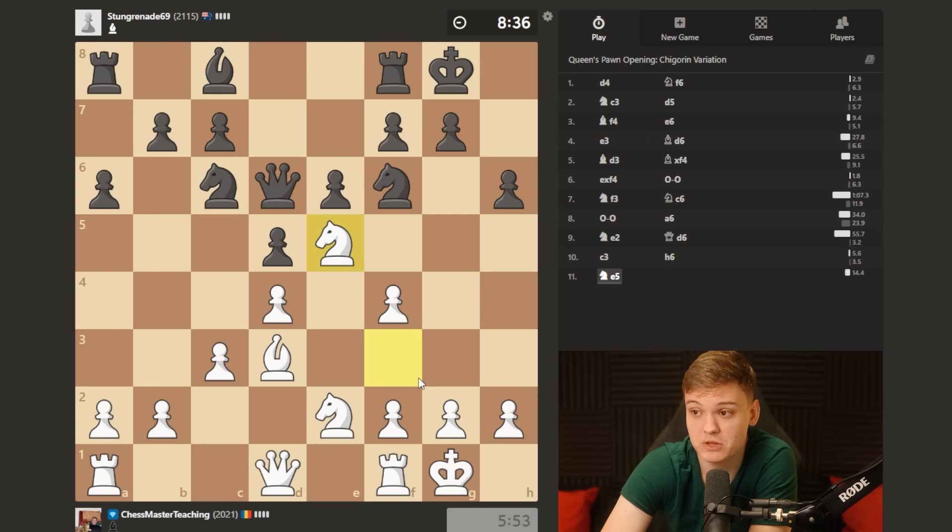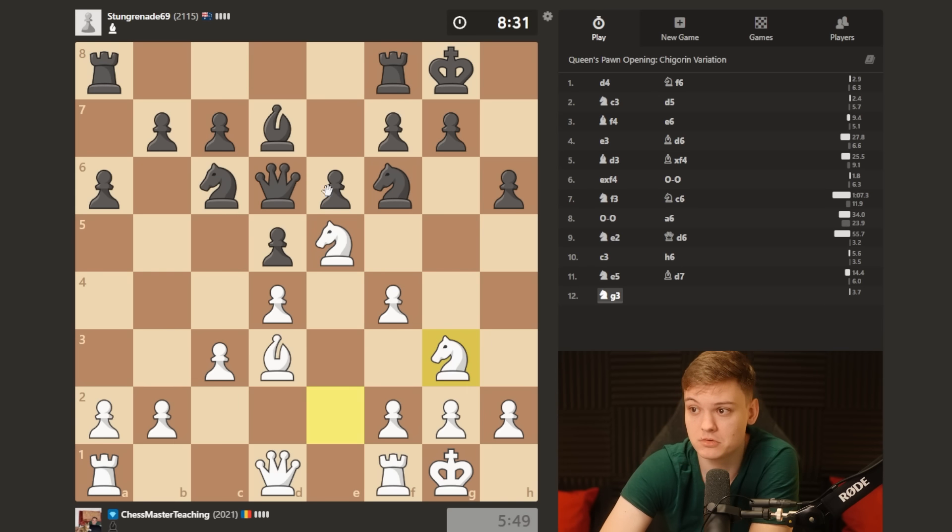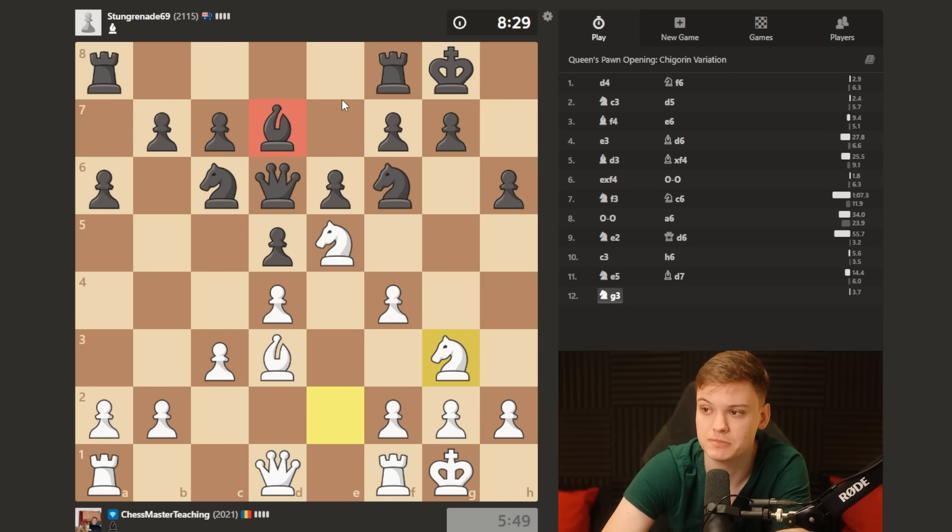And then yeah, you pretty much get a dream position. You can see here our opponent, 2100 from Australia, is gonna have a difficult time to play this because the bishop is completely out of the game, and we're reaching our main attacking setup.